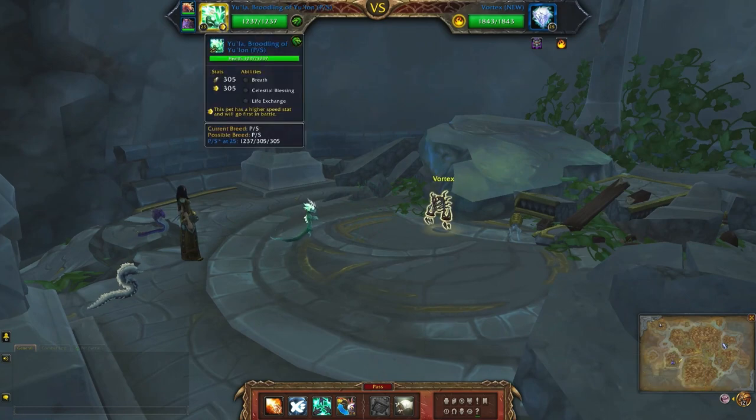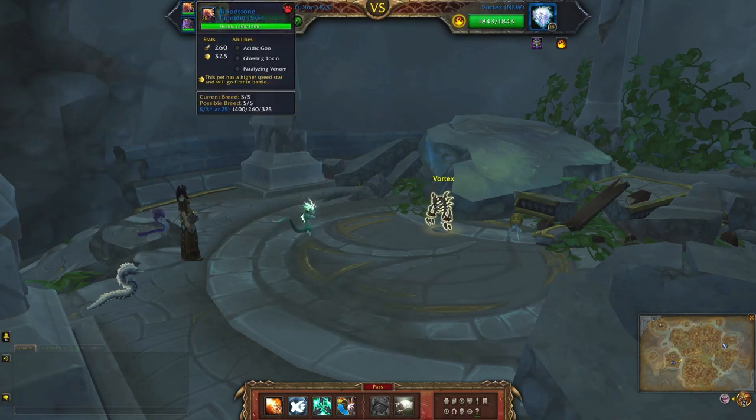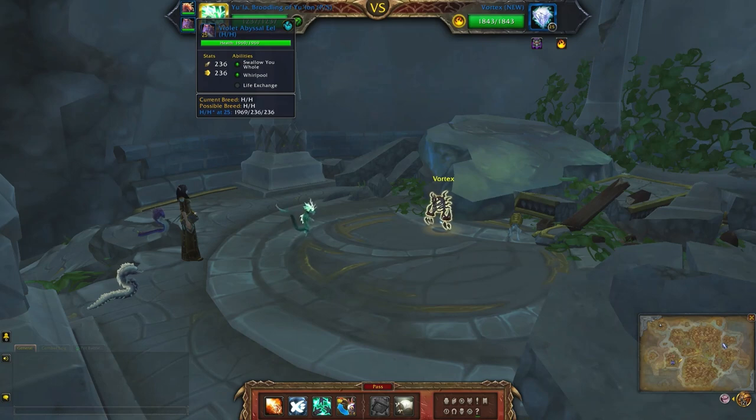So once again I'll be using the same team that I use for one of the other legendary bosses, which is Eula, Bloodstone Tunneler, and the Violet Abyssal Eel. Let's see how we go.